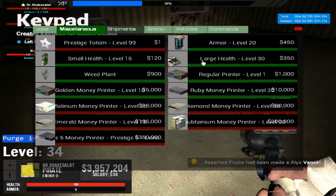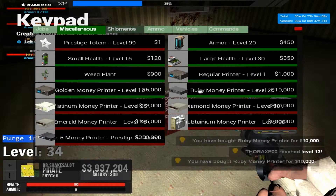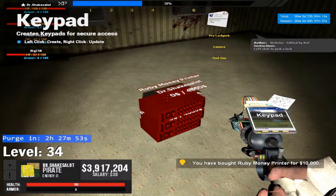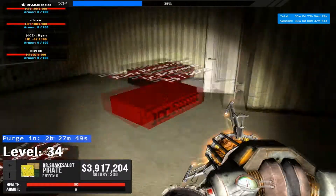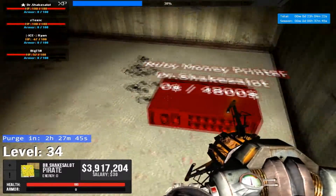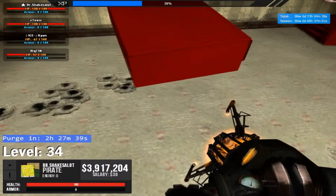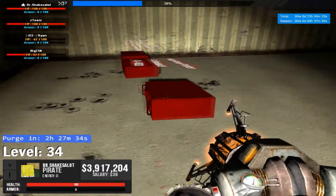So, the printers that work best with this design are these right here, the ones that spawn the money inside of them, and you grab them by just hitting E. The printers that make the money on top you can use, but it's not recommended, because you have to line it up and everything. So, let's put these printers side by side so you can get an idea of what you're going to want to be doing.